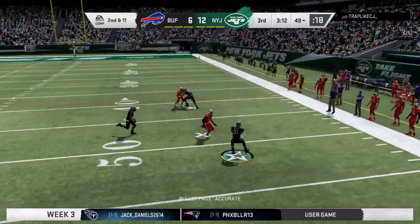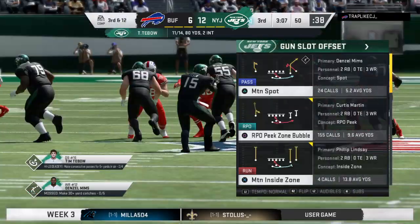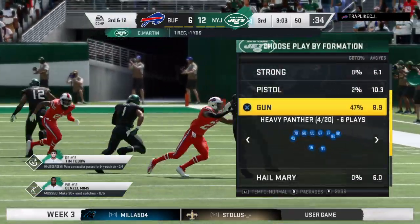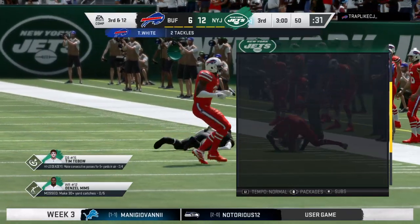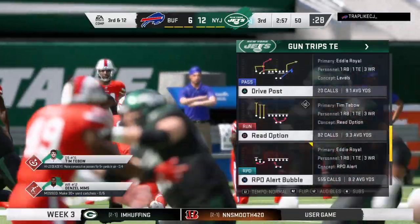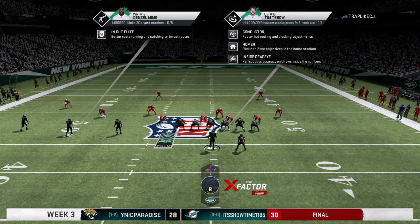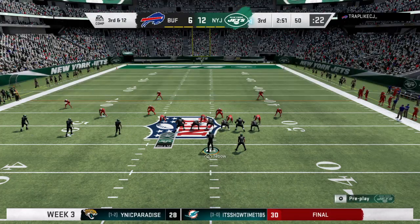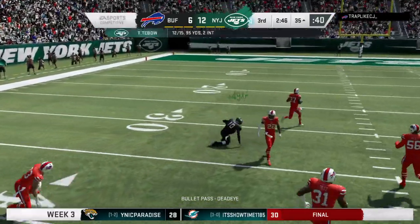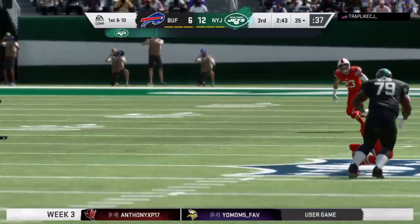A fake on the give as they try the run-pass option — it's complete to Martin, but that play goes nowhere. Taken down, losing yardage at midfield. Third and twelve. They'll try to move forward here on 3rd and 12. From the midfield line, they'll look to throw — got his target, Samuel. He's got a first down as a tackle is made at the Bills 35.